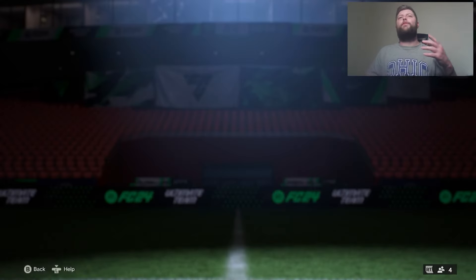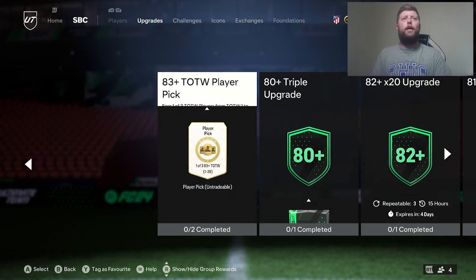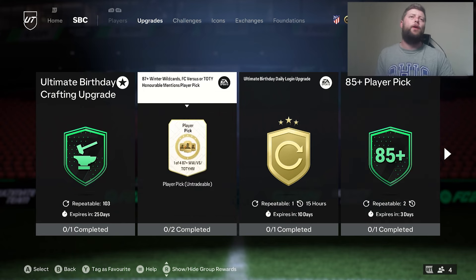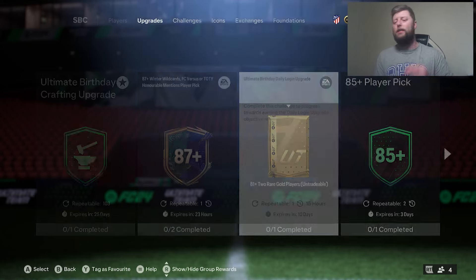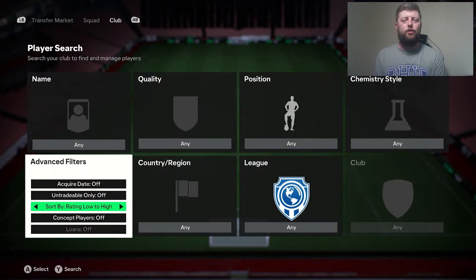We have got loads of SBCs that you can grind through naturally from the 82 times 20. We've obviously got an 85 player pick, team of the year packs, icon packs, ultimate crafting packs, and daily logins. There's a lot to go with at the moment and I'm going to show you the best order to get everything done.